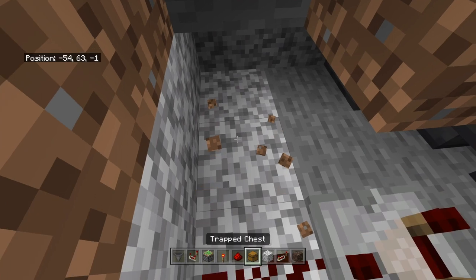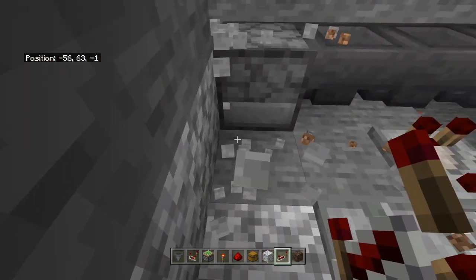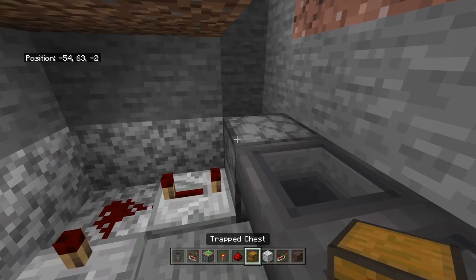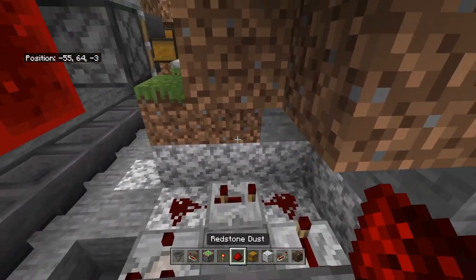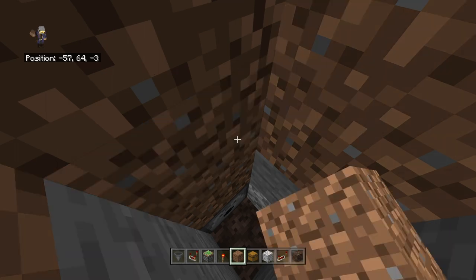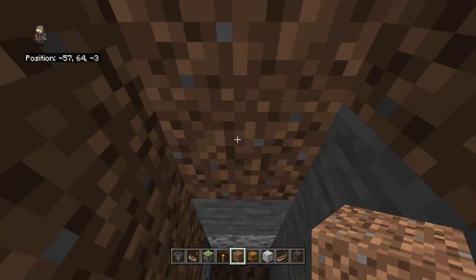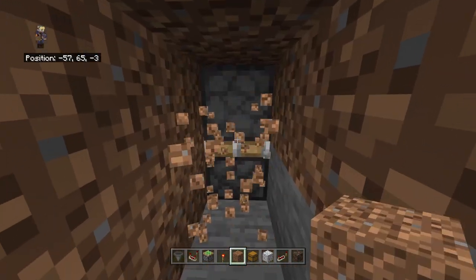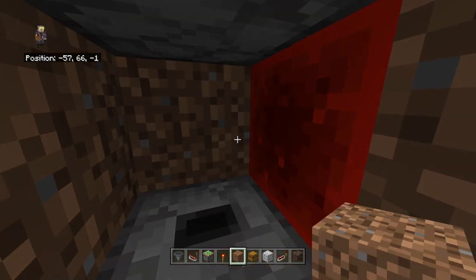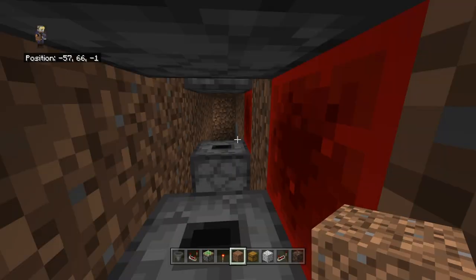Place a redstone comparator here, then redstone going out of it. Set a repeater for three ticks, then set another repeater for four ticks, and place a piece of redstone. Make sure to fill in the blocks on either side so the water does not overflow. You should now have a tunnel going all the way out. Dig this way then block it off again, including the block underneath.